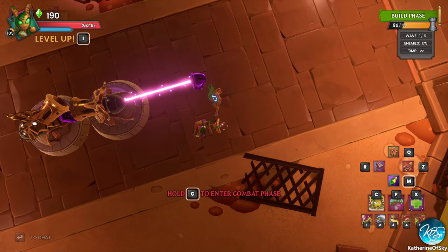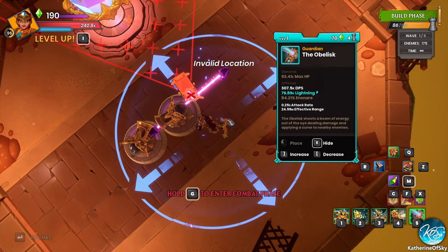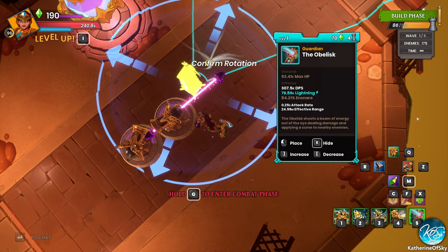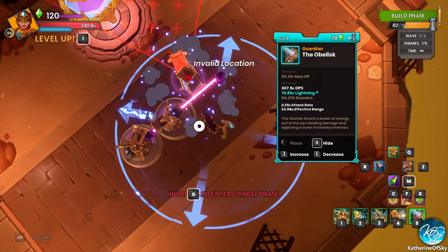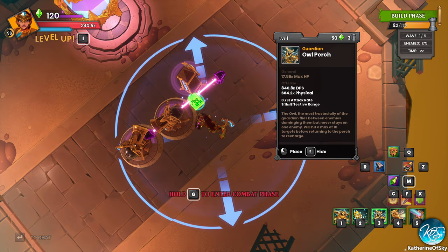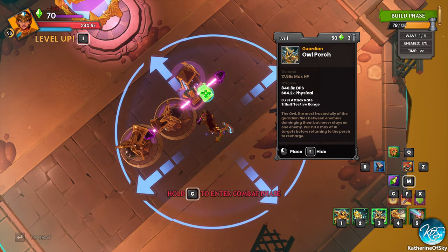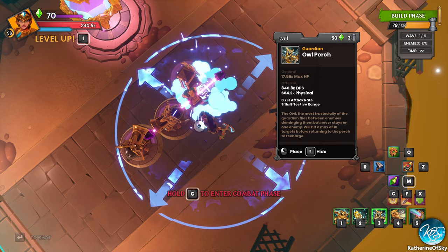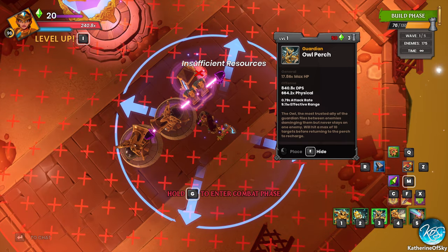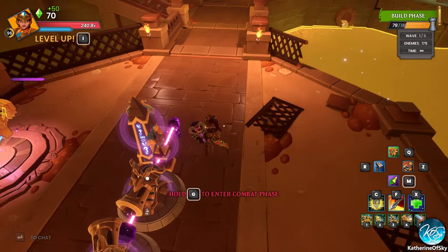I really want to focus on the new hero's towers in this episode since this is the PTR — so why not use them? Let's put in a couple of Owl Perches. They look very narrow — you might be able to put them three wide on a buff beam. I'm out of stuff, so let me put one of those perches on the other side.